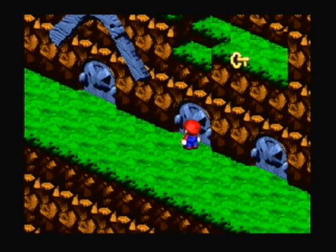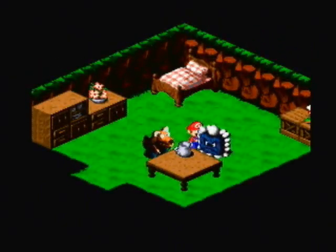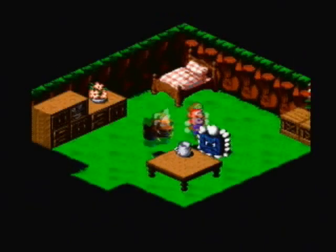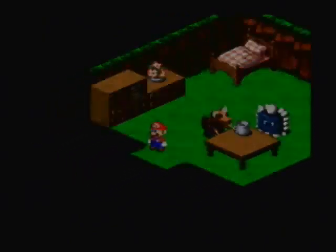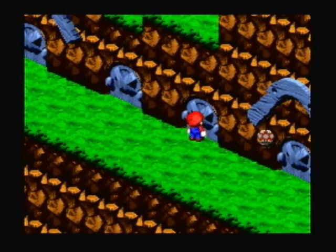As you can see, that key up there is actually about to fall off. Let's keep talking to this Thwomp who seems to be moving the key off the ledge. I talked to him three times and we got the temple key, which actually goes to Balone Temple.